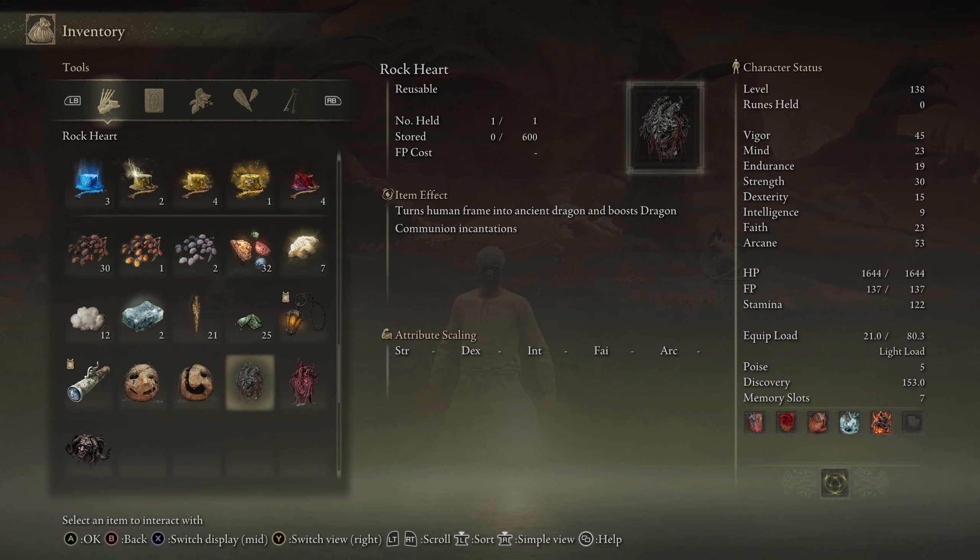Warning: this video might showcase some things you may consider to be a spoiler. It does not showcase any major story plot points, but it does showcase a side boss as well as a quest chain, so do keep that in mind. The first item we're going to talk about today is the Rock Heart.